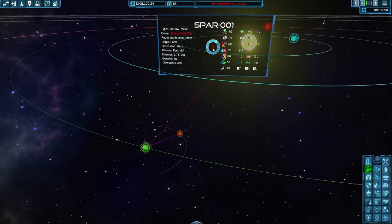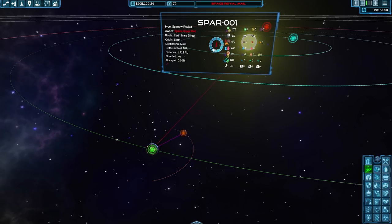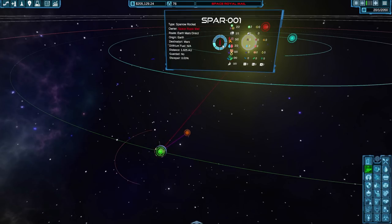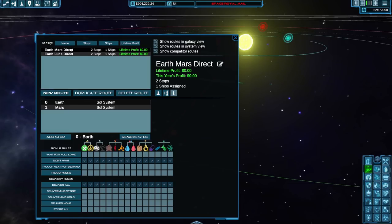It does look like a lonely journey for that rocket — it's got quite a long way to go, 1.7 AUs — astronomical units, possibly. It's making its way over there slowly but surely. We could go to the trade route thing for Earth-Mars Direct and just buy another ship.